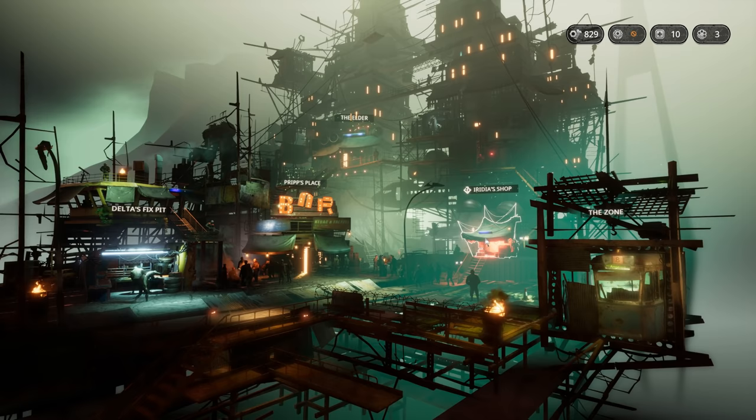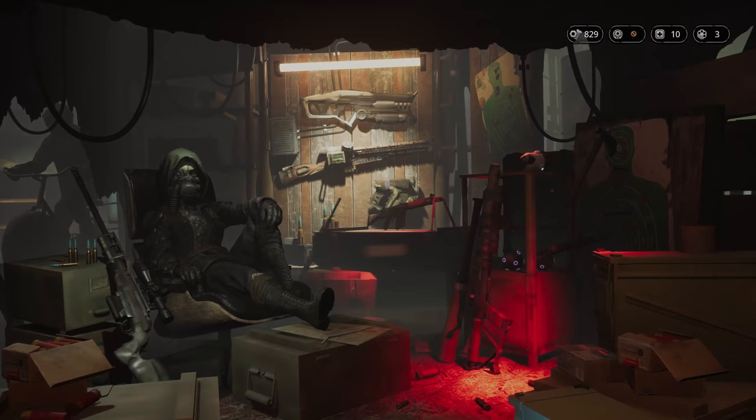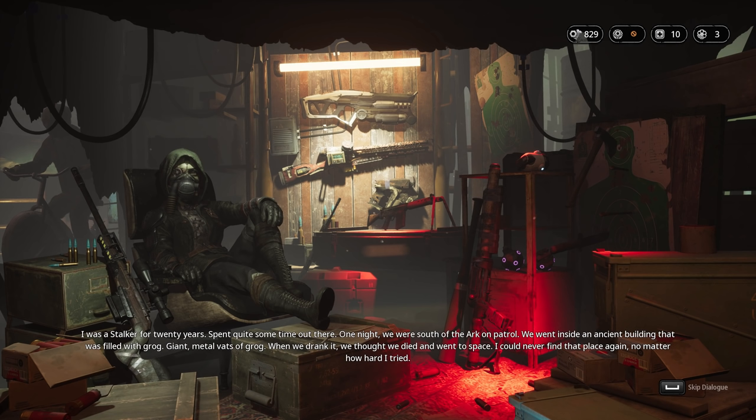One final stop then before we head out — time to visit Iridia. She was a stalker for 20 years, spent quite some time out there. One night they were south of the Ark on patrol, went inside an ancient building that was filled with grog — giant metal vats of grog. When they drank it, they thought they died and went to space. She could never find that place again, no matter how hard she tried.